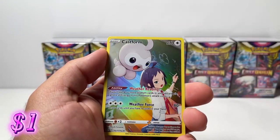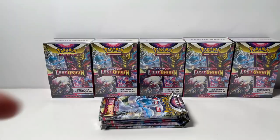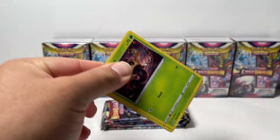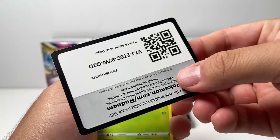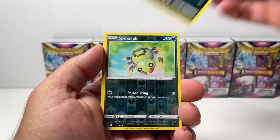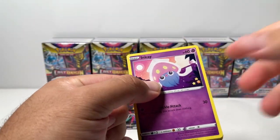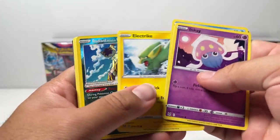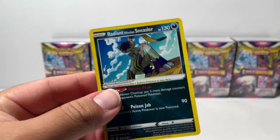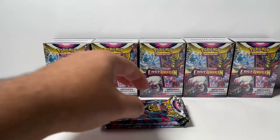We have Wormpool, Tynamo, C-Dot Reverse. We got a Trainer Gallery Castform and Comfy Non-Holo — going to sleeve it up. I don't know why I did the pack trick because we have 36 packs and I don't want this video to be too long, so we're going to have to speed it up. We have Shuppet, Murkrow on a Branch, Reverse Spinner Rack, Porygon Z. We got Sneezel Radiant and Magirna. I don't know what it is but I always pull this card now.